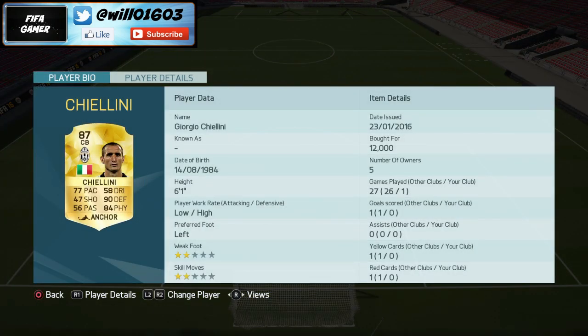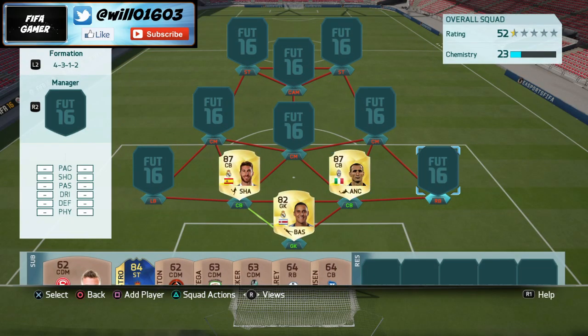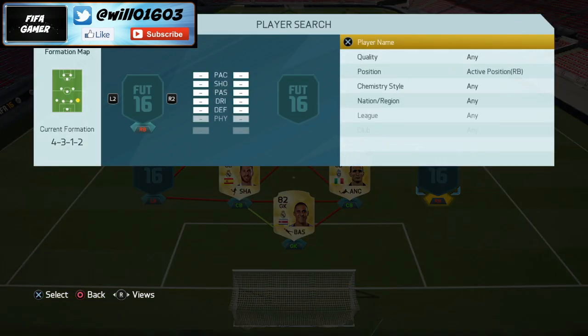Chiellini is very similar - he's also very fast, and I think his defending and physical stats are even better than Ramos's. He's got a low/high work rate so he's just going to be sitting at the back like an absolute rock. He only costs 12,000 coins, so he's an absolute bargain.